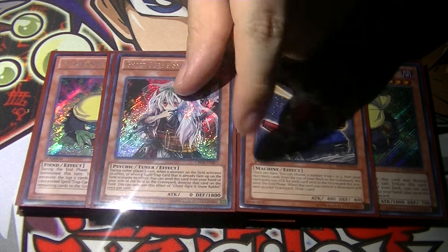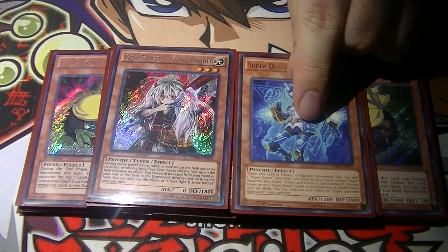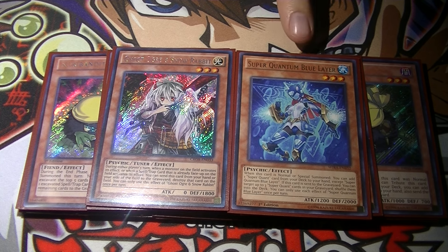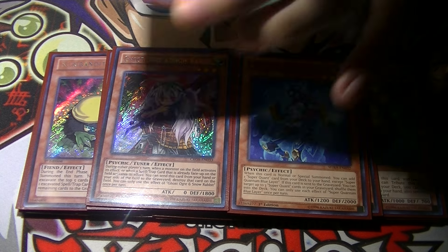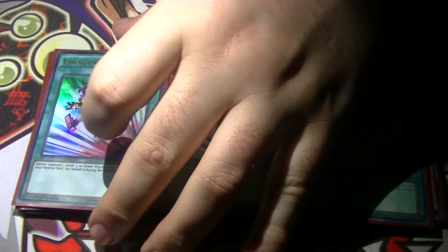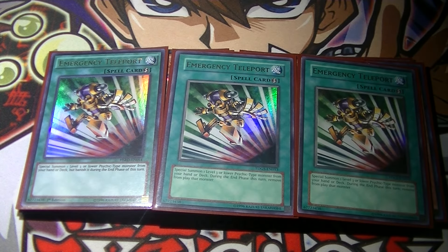I am also playing the psychic engine, so I play one Ghost Over and one Blue Layer. This is a tuner and also a decent hand trap. And then it's also a never-ending Xyz target, so that's why I like that. That's it for the monsters. Onto the spells, we play three Emergency Teleport. More or less, this is just another way to get another free level three body without using your normal summon to get your boards going, and it also gives you access to a tuner.